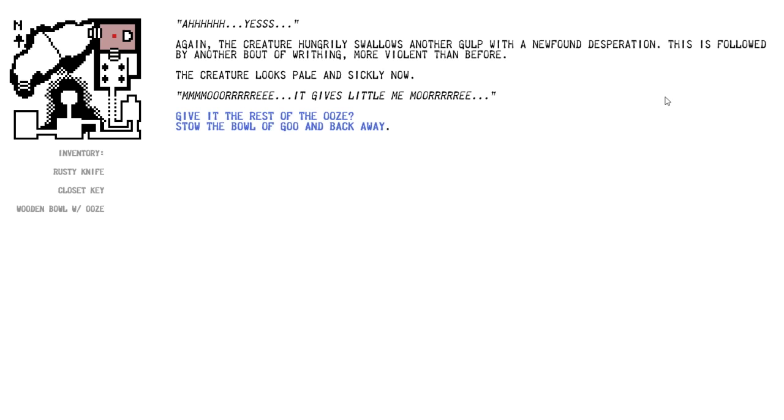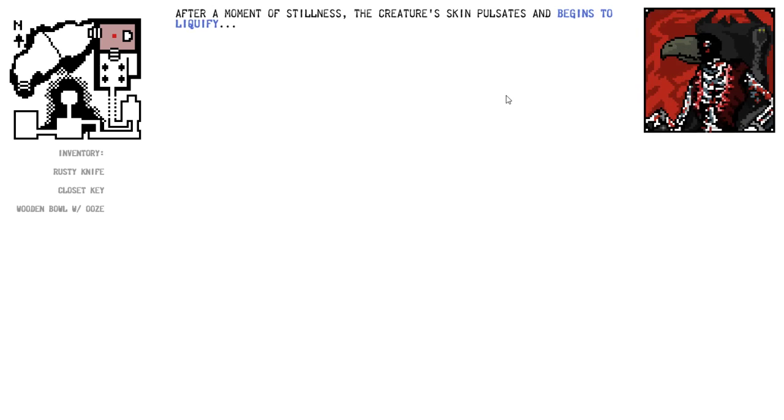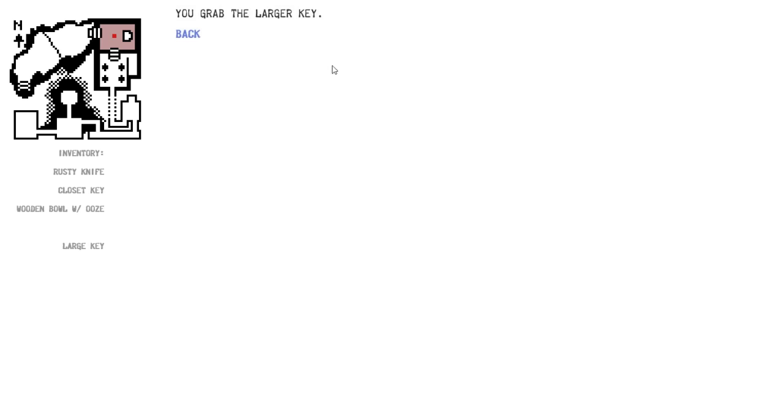Again, the creature hungrily swallows another gulp with a newfound desperation, followed by another bout of writhing, more violent than before. The creature looks pale and sickly now. I think this is going to kill it — which might be ideal, actually. If I feed this until it dies, I might get whatever lets me out of this place. You pour the final draught down its beak and the bird creature writhes in agony one last time, twitches, jerks its head to the side, then stops moving. The creature's skin pulsates and begins to liquefy. You notice a strange object in the pile of bleached bones — it's another key, larger than the first. You grab the larger key.